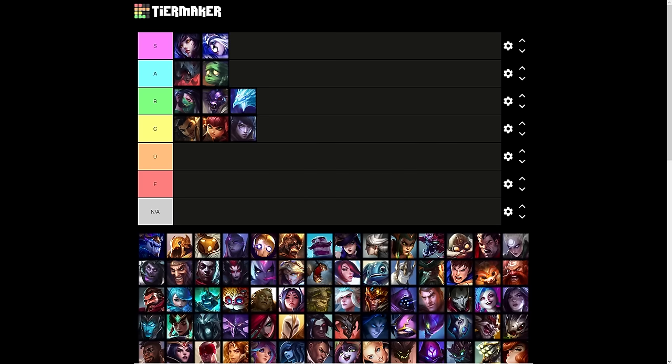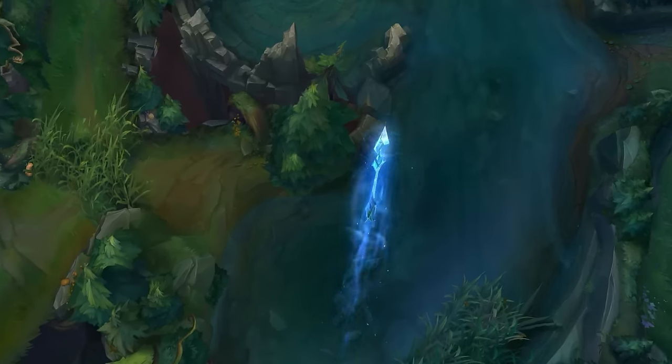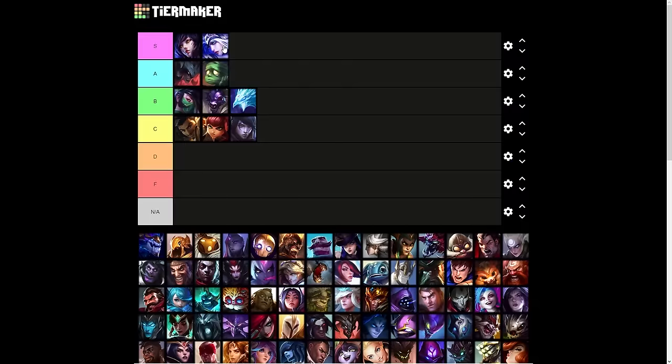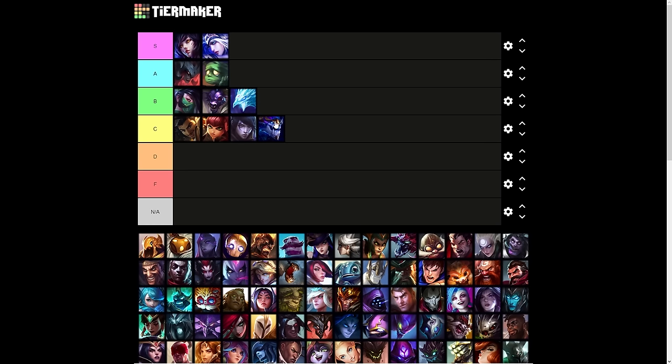Ashe's ultimate is S tier — arguably the best long-range engage and pick tool in the entire game, especially because it has such a short cooldown and Ashe can opt for ability haste. If Silas stole this ultimate, it would be just as effective. Aurelion Sol is C tier — it's a straight-line nuke that pushes people far away. I would much rather have Lux's ultimate; it's just a lot better.